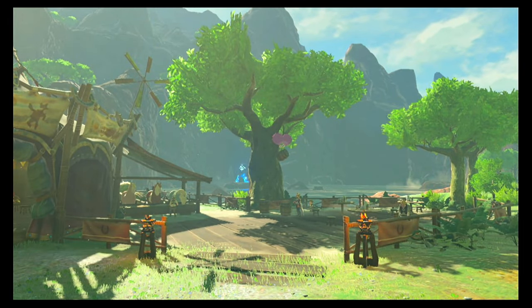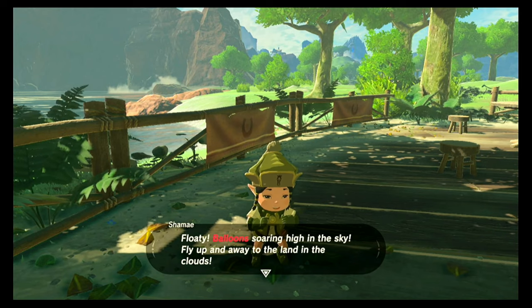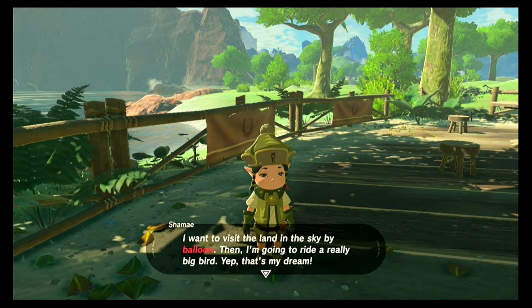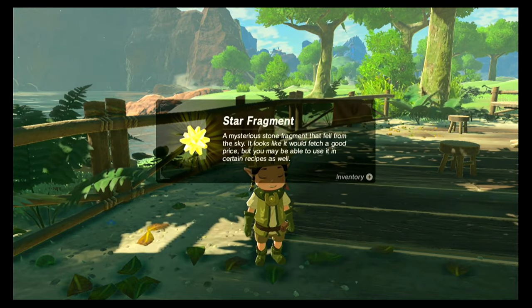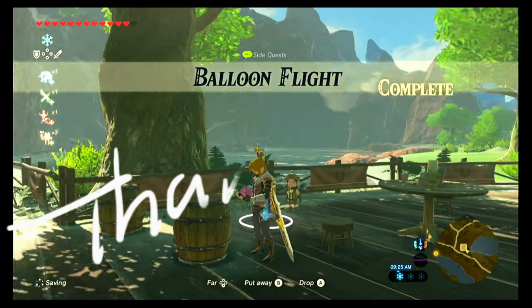Look at that. Isn't that wonderful? Floaty balloons soaring high in the sky. Fly up and away to the land in the clouds. I want to visit the land in the sky by balloon and then I'm going to ride a really big bird. That's my dream. That's Skyward Sword. Thank you, mister. This is the treasure from the sky, here, take it. Star fragment. And that is Balloon Flight complete.